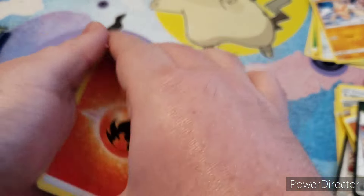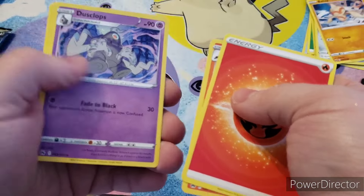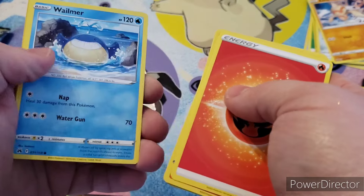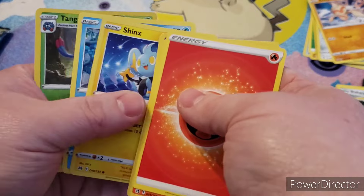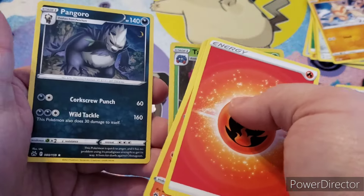Pack five. We have Fire Energy, Salazzle, Dustclops, Matang, Valtoy, Galarian Meowth, Whalmer, Shanks, Corphish, Tingrowth, and Pangoro.